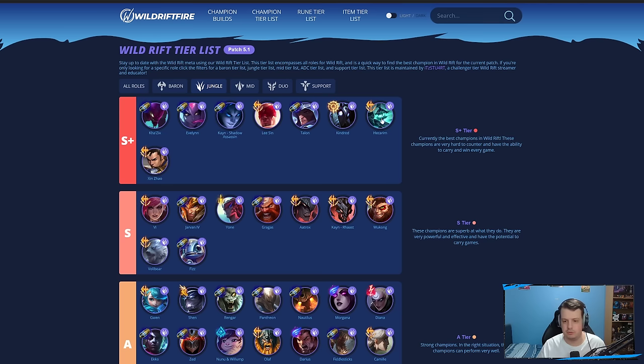Hecarim is still really strong — super annoying to deal with, lots of crowd control and sustain. Lee Sin is also very good — really mobile with great carry potential. Shadow Assassin Kayn, Evelynn, and Kha'Zix are all really good assassins right now, especially Evelynn. AP Evelynn with First Strike is very powerful with all the AP items — Infinity Orb, Deathcap, etc. Most of these champions also benefit from Ghostblade.